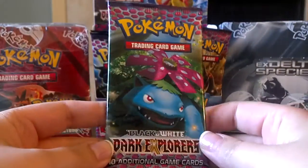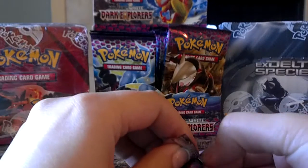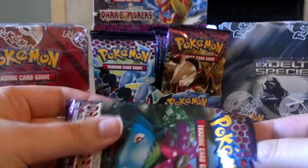Welcome back to another daily pack opening. Today I have three more packs of Pokemon Black and White Dark Explorers from the sealed booster box. There are six more packs on the left side, including the ones I'll be opening up today, so we're almost done with one side.